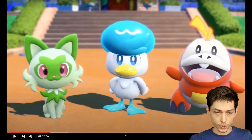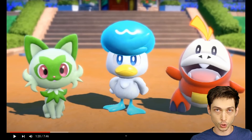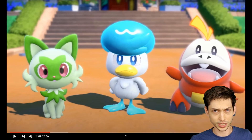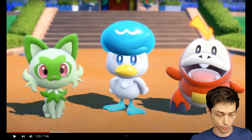These are the starters. So we got, obviously, Grass, Water, Fire. Oh my God, the Fire one looks like... you guys remember that show from the 90s? Like Dinosaurs or something? These really creepy Jabba the Hutt-looking creatures. The middle one looks like a duck and the left one looks like a cat. Normally, traditionally, the Grass Pokemon is the one that people do not want to pick. But in this lineup, the Grass Pokemon is a banger - it's like a cat. The duck gives me some Donald Duck vibes, kind of mediocre. And the one on the right just looks kind of dopey.